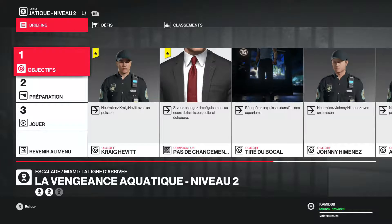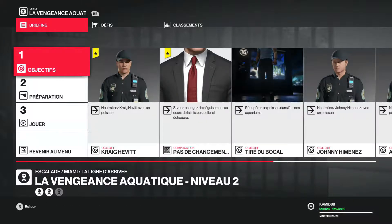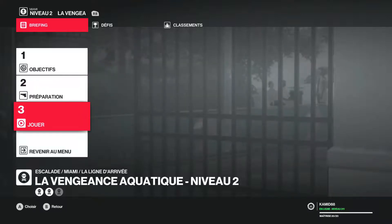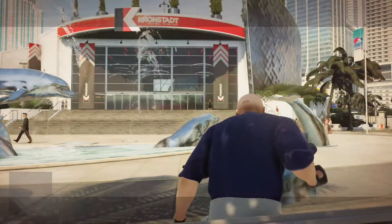On a des complications supplémentaires : pas de changement de déguisement, et on doit également attirer et assommer un troisième agent de sécurité, puis bien sûr le jeter dans l'aquarium tout comme les deux premiers. C'est donc le niveau 2, je commence toujours en face de la fontaine.